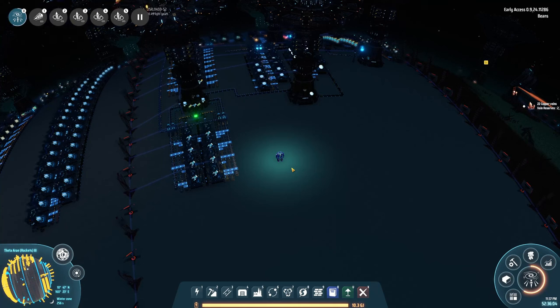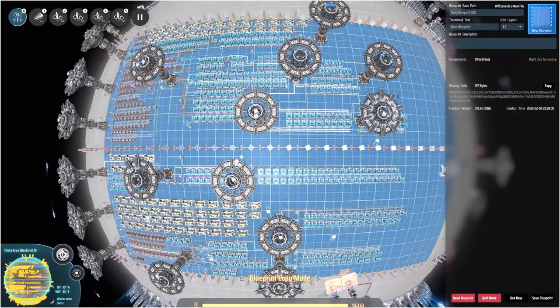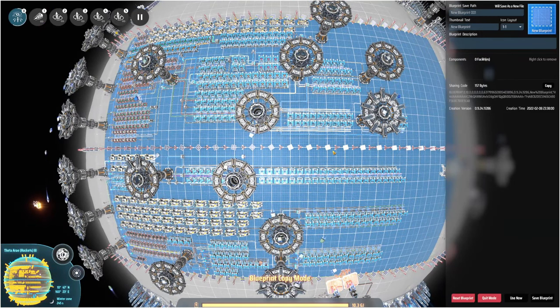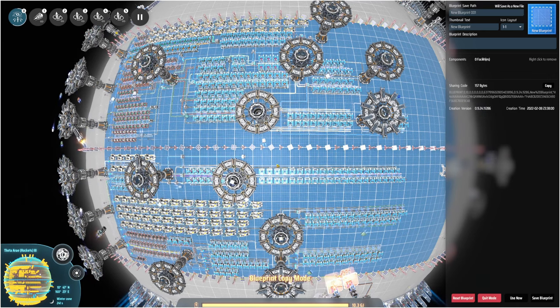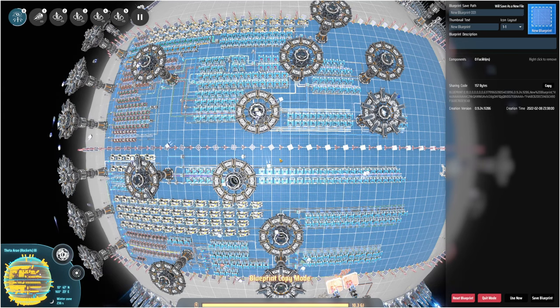For small carrier rocket production, I decided to make a brand new super large blueprint. It's entirely self-contained, takes up a quarter of the planet's equator area, and produces a total of 2.5 small carrier rockets per second. The only thing this blueprint requires is a source of raw ingredients, warpers, and 1-2 gigawatts of power.